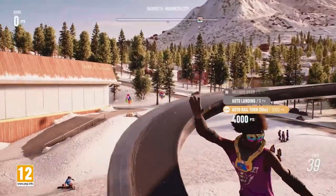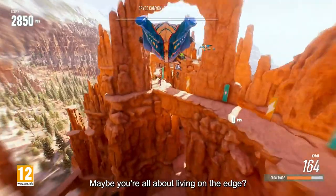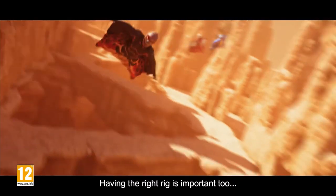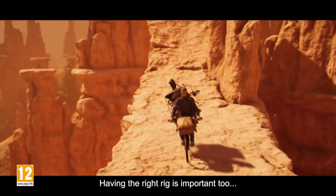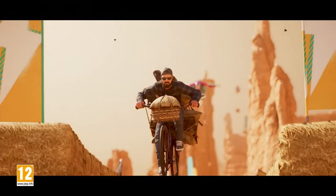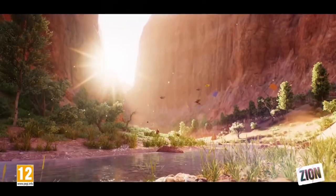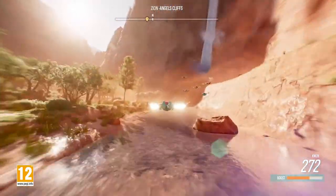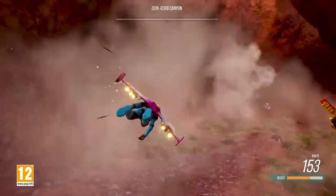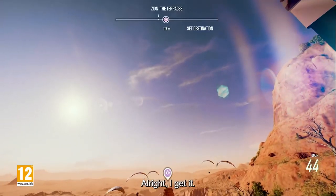One thing I'm a little disappointed about is that you can't do any tricks at all. You can hit huge jumps but you're just stuck sitting on your snow machine — it's kind of boring. I wish you could do something like a no-hander, a Superman, or even a backflip. I think Ubisoft should add that. It'd be really cool to be exploring, hit a big jump, and throw a trick on a snow machine.